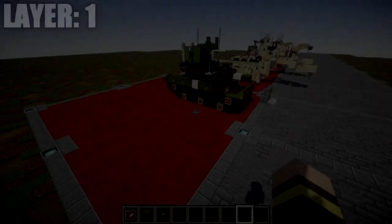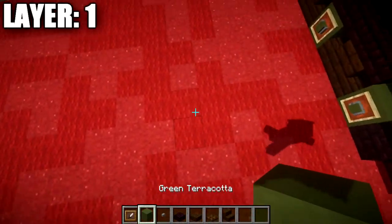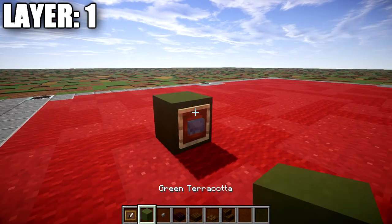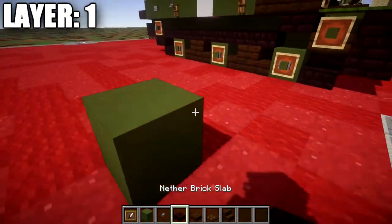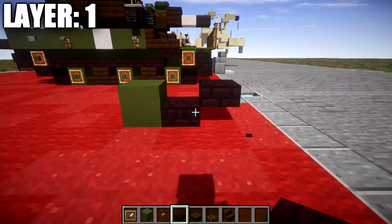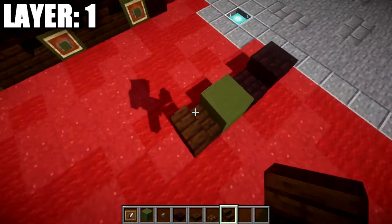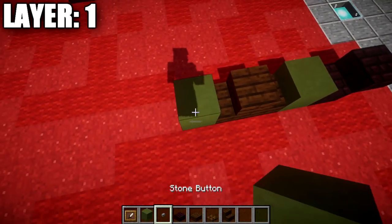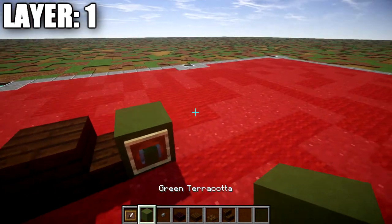Let's move into layer number one. To get started, place down a green terracotta block, followed by a stone button on the side of it, an item frame, and then a green terracotta block in the item frame to make the road wheel. Come off this green terracotta block forward and place down an andesite slab followed by an andesite top slab. Then going back from this green terracotta block, place down a dark oak wood stair followed by a second dark oak wood stair right behind it, a green terracotta block, and again on its side a stone button, item frame, and green terracotta in the frame.